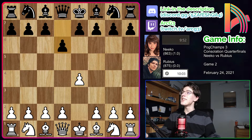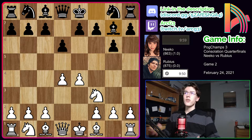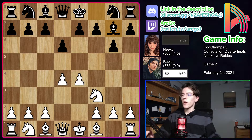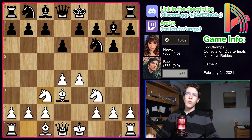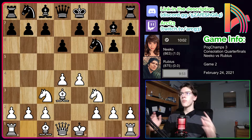Rubius starts with e4, we see d6 from Nico — the Pirc defense. We have d4 and g6, knight to f3, bishop g7, so sort of transposing into a Modern defense, though the Modern defense is very related to the Pirc defense. We have bishop d3 and knight to f6, knight c3, so white taking a very classical response to black's Pirc defense.